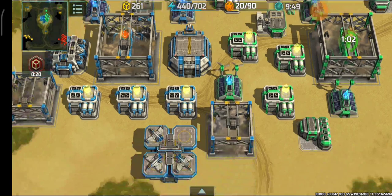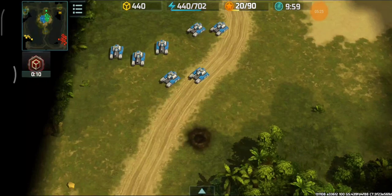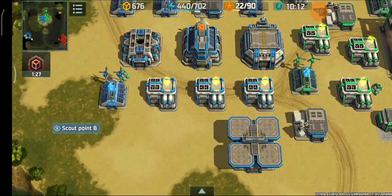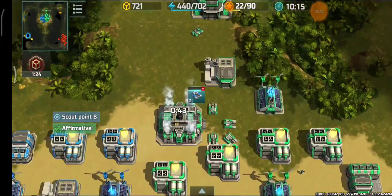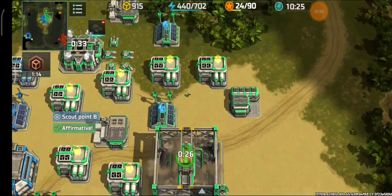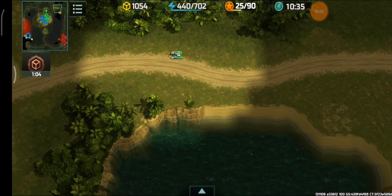SuperD is expecting those Hawks to come after the Hammers, which gives him an opportunity to fire freely at them. One infantry managed to hide here, and SuperD moves to intercept the Hawks — but there are no Hawks coming after those Hammers for now. Level 5 HQ is now underway. I'm adding more Hammers for a little bit of defense. I have no anti-air tower since I will use the Typhoons as a replacement — they don't consume power at all.